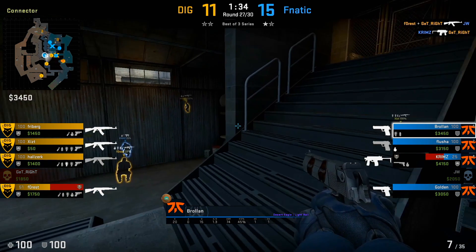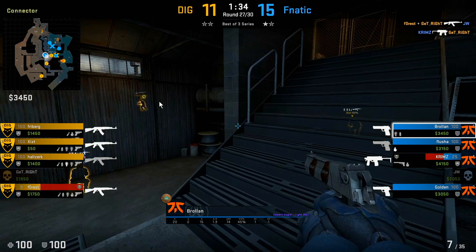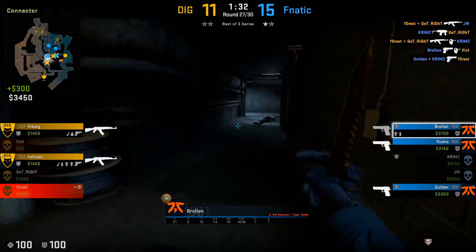Here we see a situation where Brollan peeks from that angle. His teammates are trading at water, and the most likely time for somebody to expose himself towards the connector area is when that pressure is happening, because the connector player is always going to want to try to help. So Brollan takes advantage of that and takes down Exists.